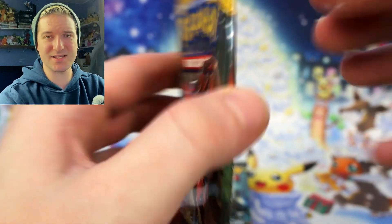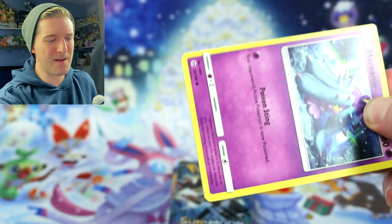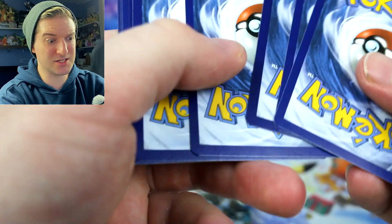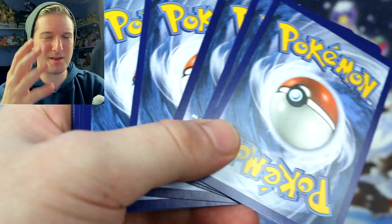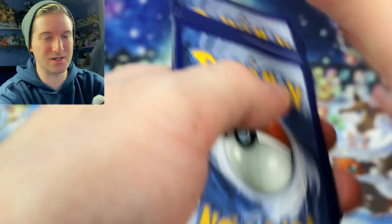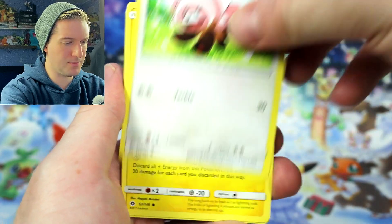Let's see if these packs will give us anything good. We're going to start from oldest to newest, starting off with the Sun and Moon base set and going all the way up through Vivid Voltage. Sun and Moon still has lots of nice cards — it was like the beginning, like the Wii U of Pokemon cards. It gave us nice full art supporters — tons and tons of them — and they gave us the GX artwork, but they made it better with the V cards.